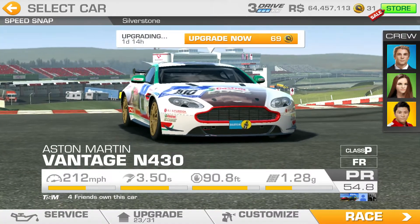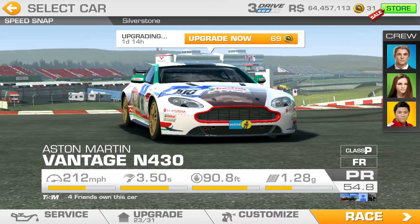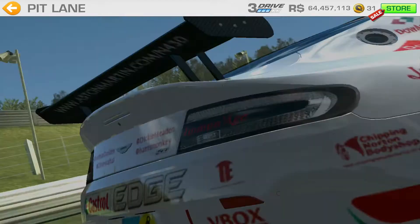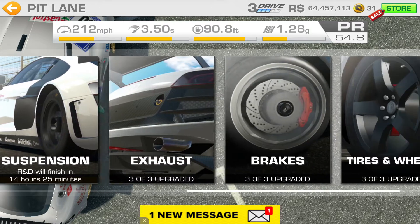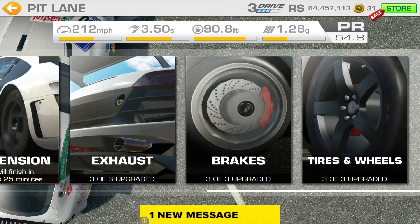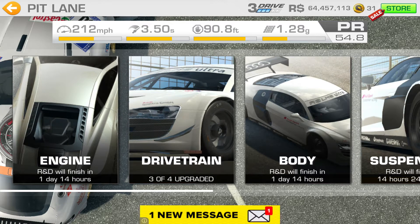The first challenge is a speed snap. I actually thought this car was more upgraded than it is — I'm at 23 or 31. I've got one more upgrade coming on the drivetrain. The important upgrades I always think are the last three: tires, brakes, and exhaust. With this car the gold updates have kicked in really quickly, and the PR of the car is still only 54.8 — not that high, to be honest.